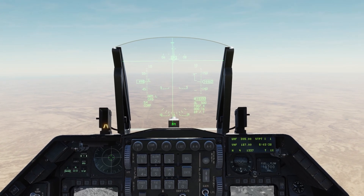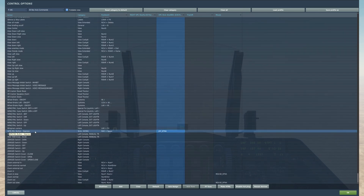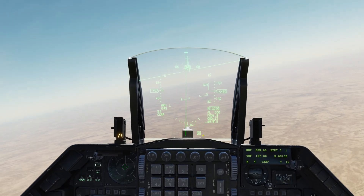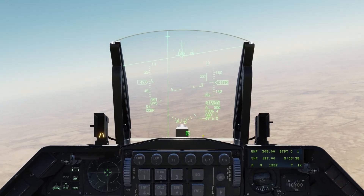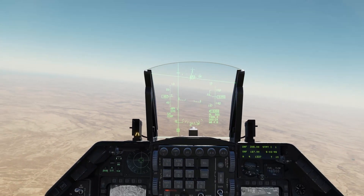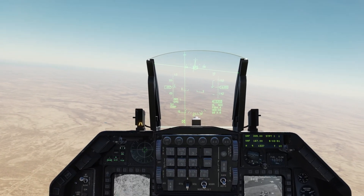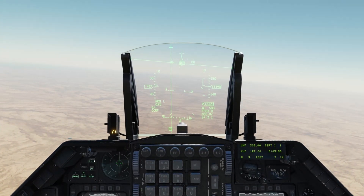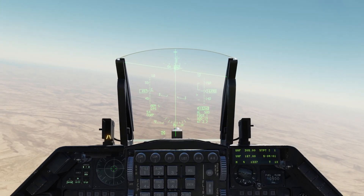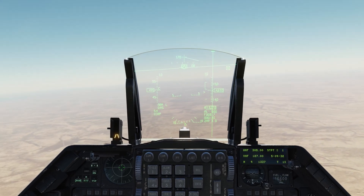After the first countdown it counts back down again. The key we need is the weapon release button. When the second countdown comes down — 15, 14, 13 — I'm going to press and hold the weapon release button and let this vertical line go through the middle. If I'm way off course and pressing and holding, the bomb won't come off — the number will start going back up. The F-16 bombing system is really quite fussy. You need to get that vertical line straight through the middle of your screen. If you find you're not getting a weapon release, that's one of the reasons why.